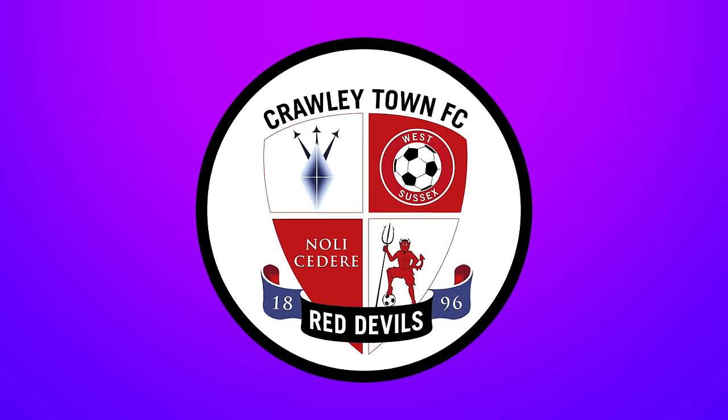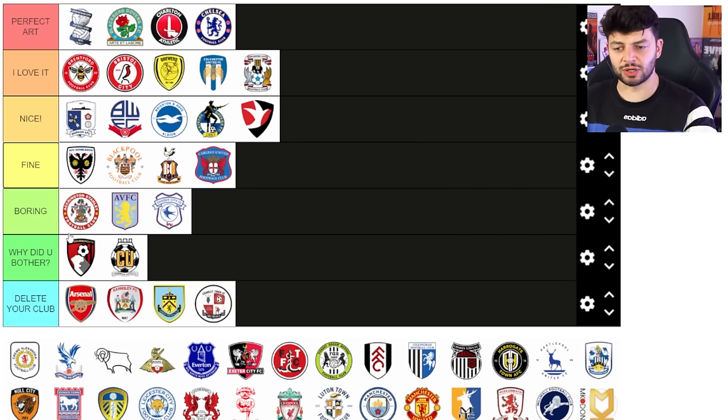Crawley Town — they've decided to go for a horribly shaped shield inside just a black circle just so the text isn't technically floating, but it's shocking. That is a shocking bit of design. Hate it, too much going on, vile. It'd be like if Coventry put their badge in a circle — I'd be like what are you doing? Exposed text with no container — we've established that's a no-no.